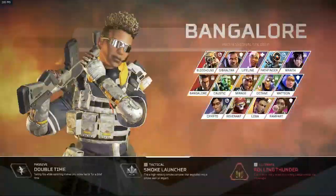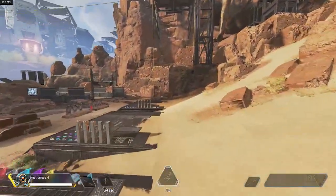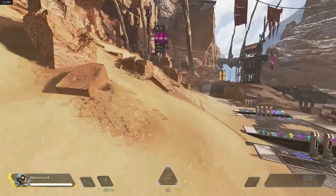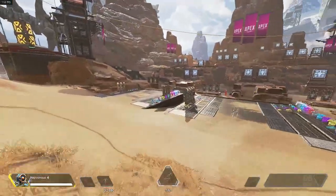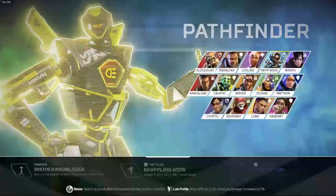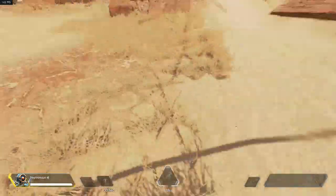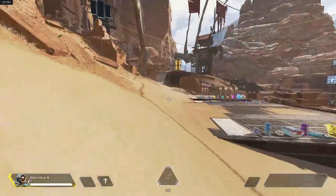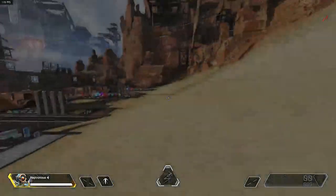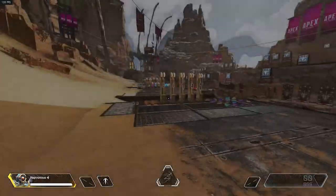The first thing is grapple jump — fairly simple and very easy to do. Go into the training range, do this for five minutes, and you're going to grapple jump like a god. When your grapple is ready, point it towards a flat surface on the ground and shoot it. As soon as it connects and you hear that slight sound, just hit your jump button — spacebar, scroll wheel, or whatever you have assigned. Press jump and you'll go flying off. Also hold your forward key; sometimes it might glitch out.